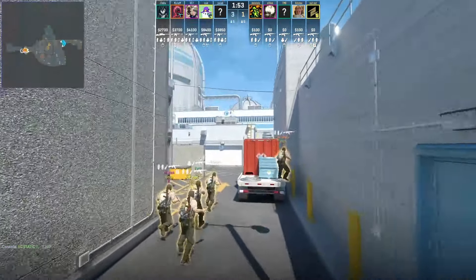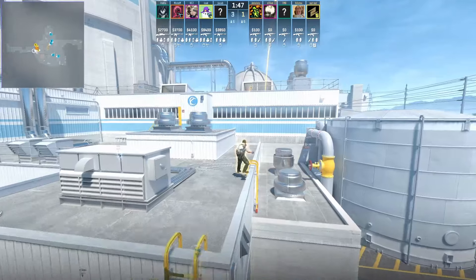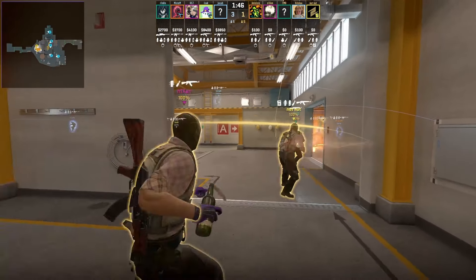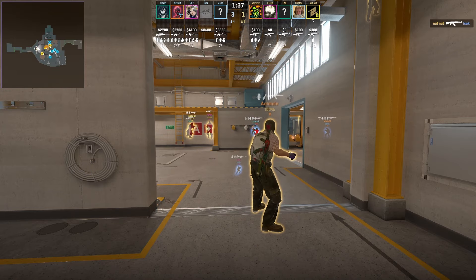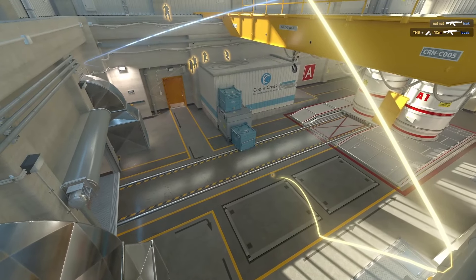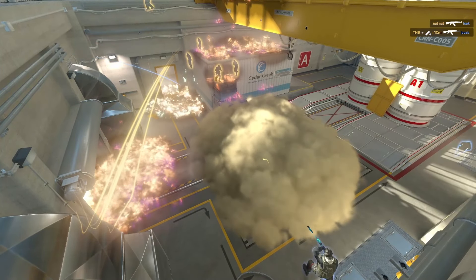Today I'm showing you a Statics Nuke B execute that uses the tetris smoke. One player goes roof where they molotov top hut and throw upper flashes. Four players are grouped up towards lobby — they molotov main at the start, flashes are thrown towards main, and then a main smoke when the execute actually happens.